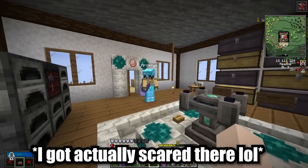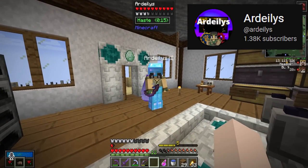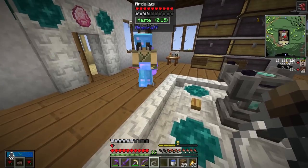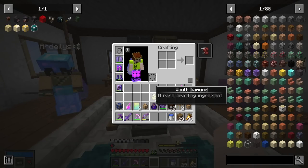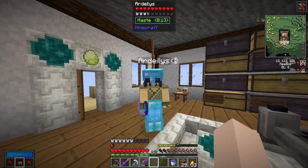So he needs an empty flask so he can craft a flask of regret for heal. One flask for two vault diamonds — let's go, I am okay with that. I learned that lesson real quick that you kind of need heal in the vault.